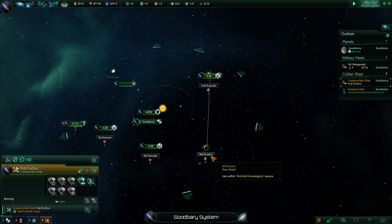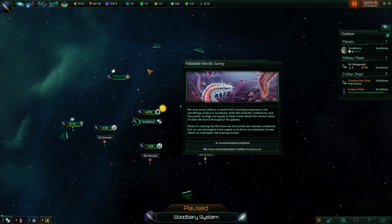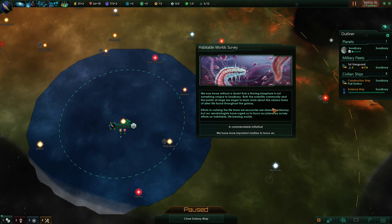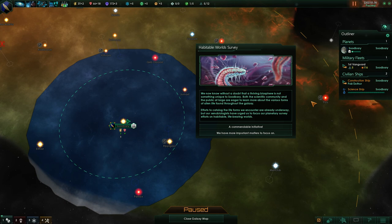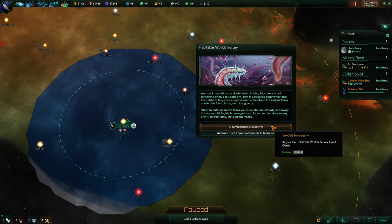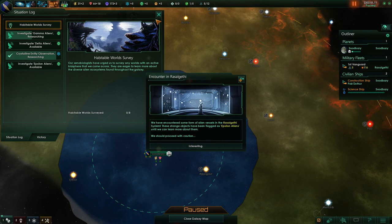I'm just going to move the construction ship to this planet preemptively, but I have to wait until we've got enough minerals to build the mining station. We are now, once again, positive income. I don't find it too hard to maintain positive income. We got a new quest — Habitable World Survey. We now know, without a doubt, that a thriving biosphere is not something unique to Sudbari. Our xenobiologists have urged us to focus our planetary survey efforts on habitable life-bearing worlds. We may as well do commendable initiative, which gives a new entry in our situation log to survey eight habitable planets.